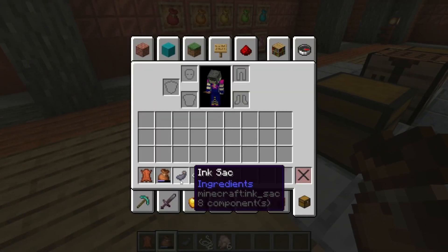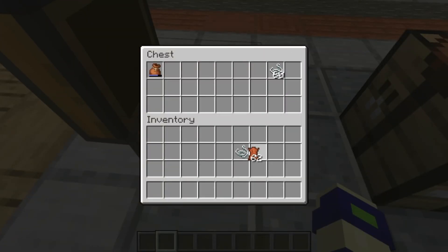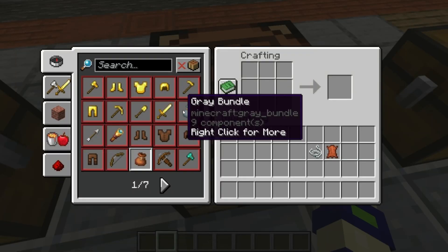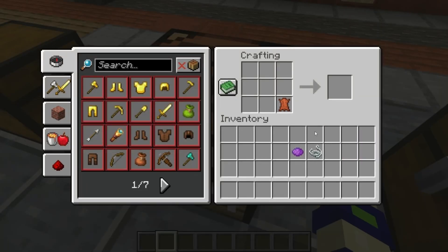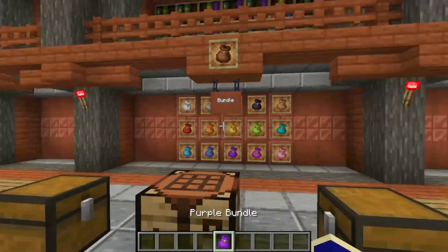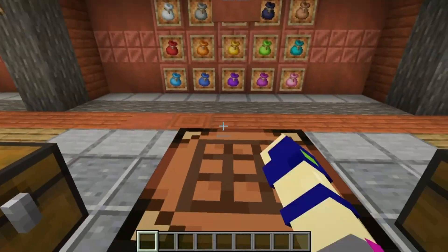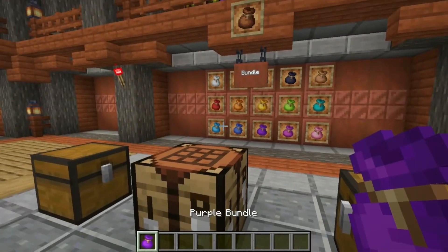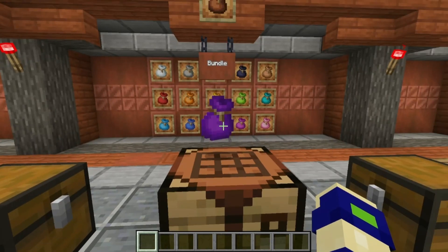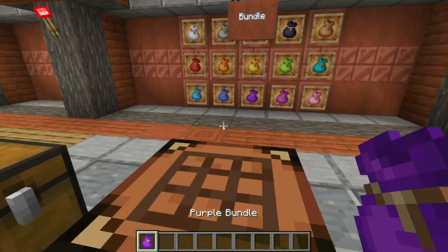That's how the bundle itself functions. There are some other cool things you can do with it — for example, you can color it. I have a bunch of colors here and I want a purple one, so first let's make the bundle and then add the purple dye, and now we have a purple bundle. This is a cool way to color code your bundles into different types — like purple ones for blocks, red ones for food, green ones for monster drops.